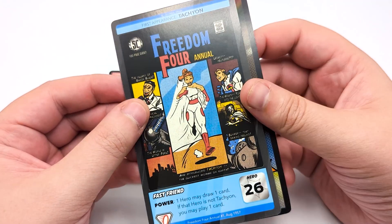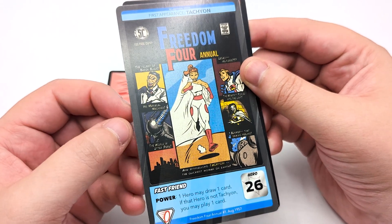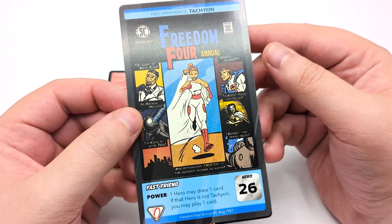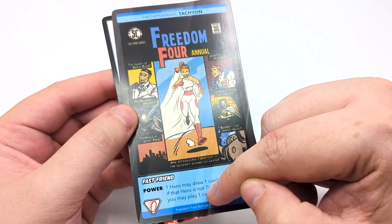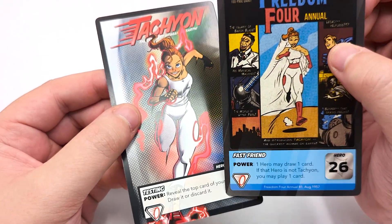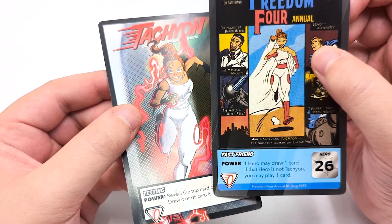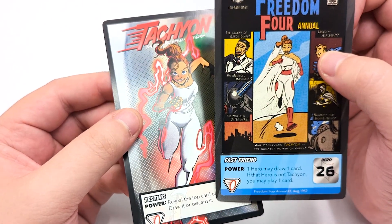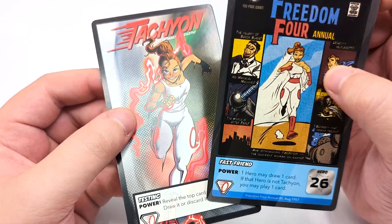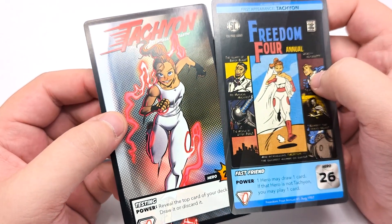She starts off at 27 health, and her alternate first appearance has the fast friend power: one hero may draw one card. If that hero is not Tachyon, Tachyon may play a card. This one is very useful and very well liked. With the one hero may draw a card, it's almost the same as the base: reveal the top card of your deck, draw it or discard it. The only reason you would really want to discard it is to power up cards that react to how many cards you've discarded. Most of the time you're going to want to prefer her first appearance version.